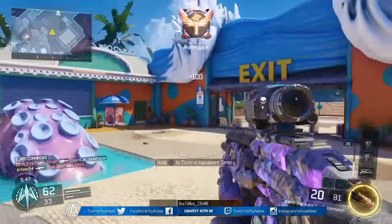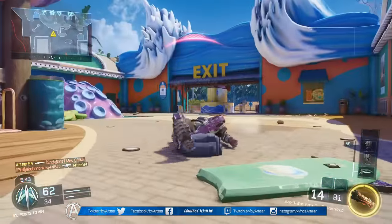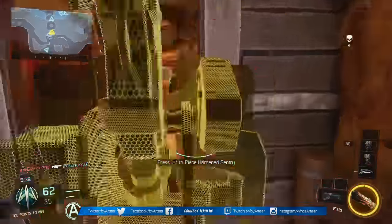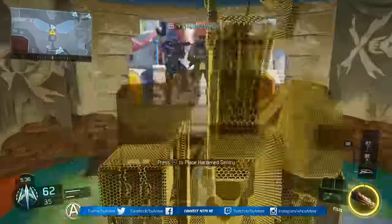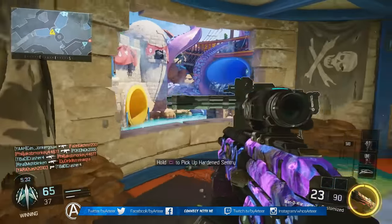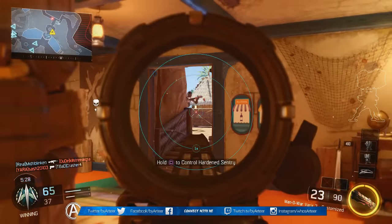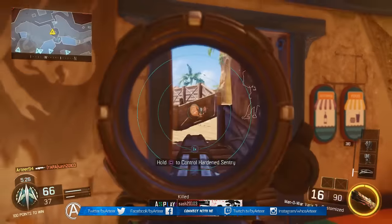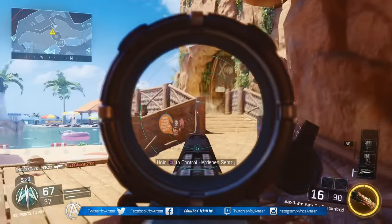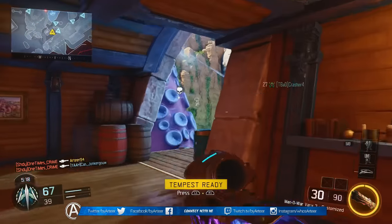For score streaks, I was using the UAV, the Guardian, and the Sentry Gun. This is a setup I've been using a lot recently. These streaks are pretty easy to get and if you use them correctly they're also pretty deadly. You want to put the Sentry Gun in a high traffic area — that way it'll get you at least four to five kills on average. Then use the Guardian to protect the Sentry's back, and that right there is a pretty deadly combo. The UAV is the one score streak I use pretty much all the time.